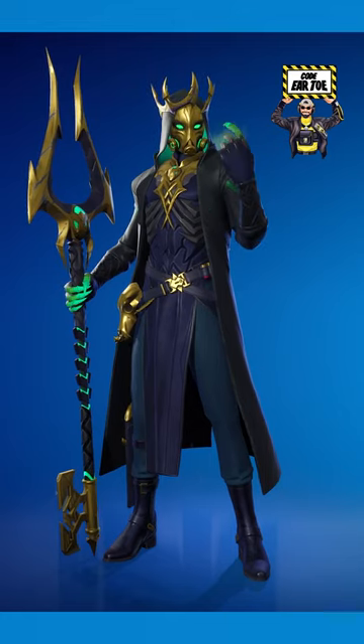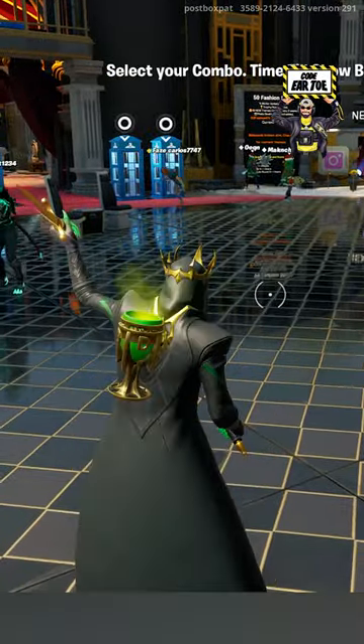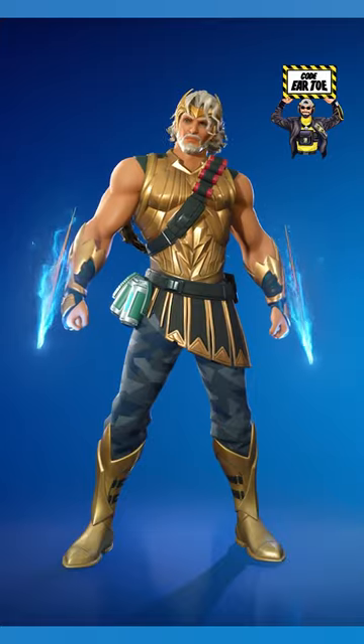Our next theme is battle pass, so I decided to go with the Hades outfit and the Doom Challenge backpack, which is a perfect color scheme. We also have the Golden Daggers pickaxe to add a little more gold.